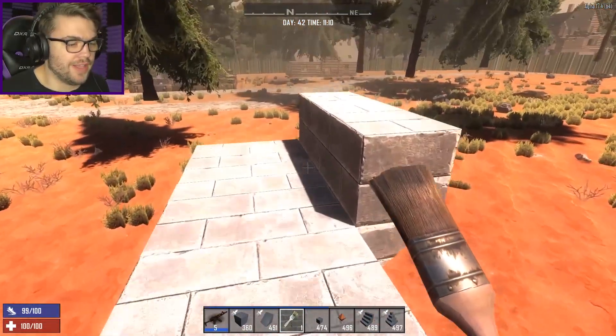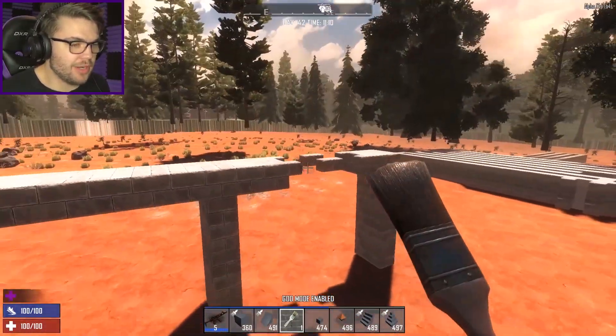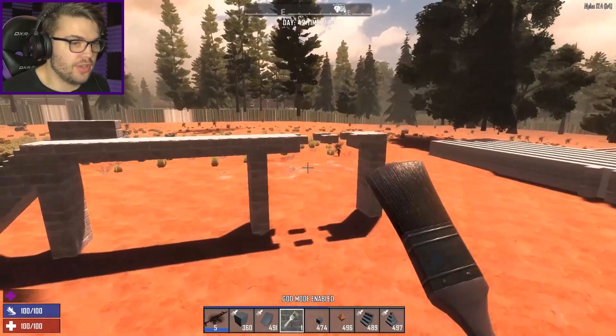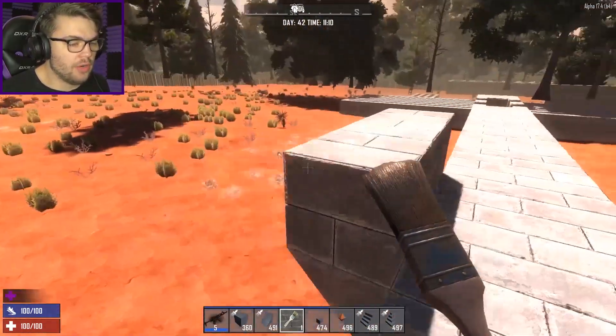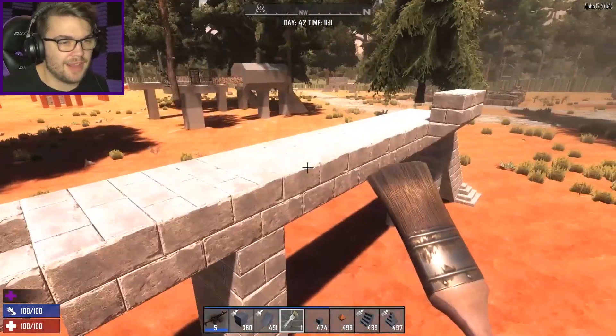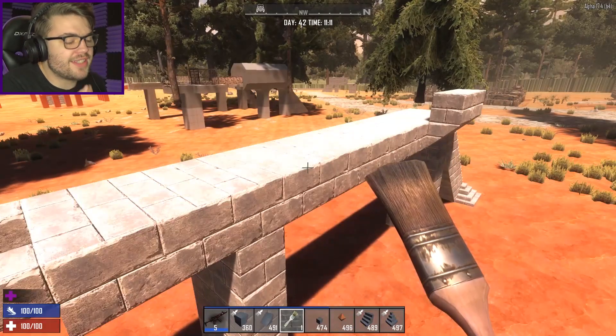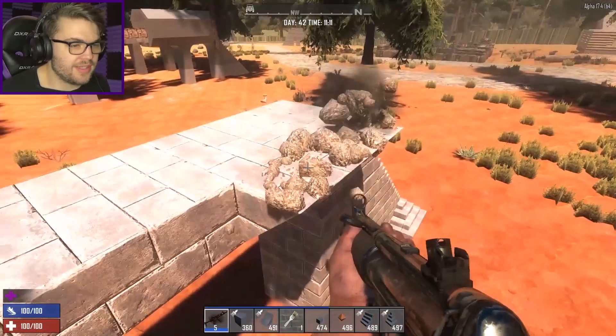Last time I walked across there it all fell apart and I did not enjoy that. But I fixed it, we're okay, we're back to normal. So that's a good starting position. Normally here I would build a wall going all the way up the side to put the barbed wire on — but that's not the design I'm going with this time.